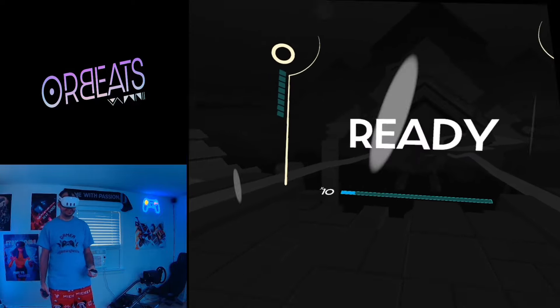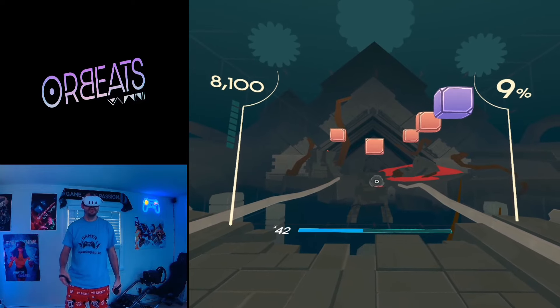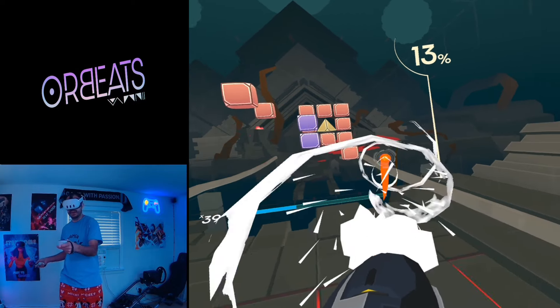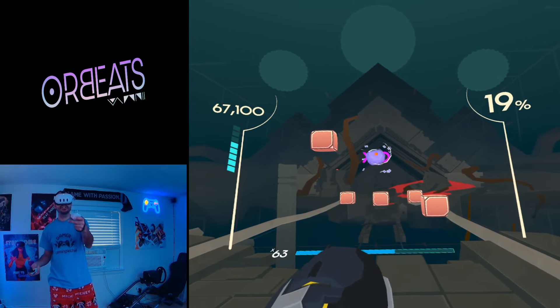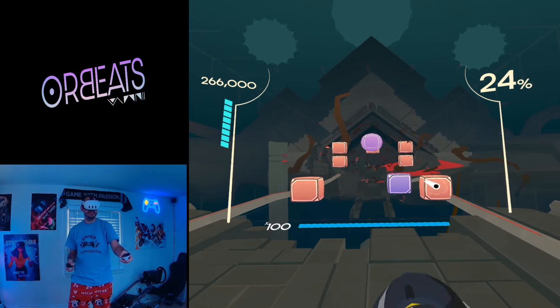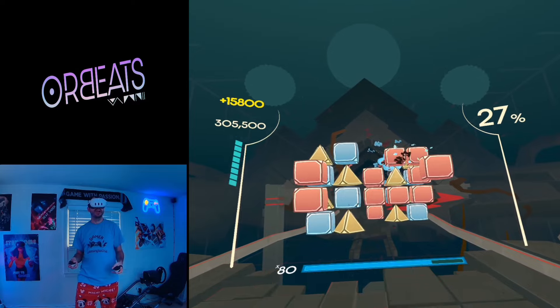Each level has its own unique design. You have a racket in one hand and a launcher in the other, and the goal is to hit blocks before they reach you. You throw blocks with your right hand. This is harder than expected — if blocks reach the edge, you take damage, and enough damage means you lose.